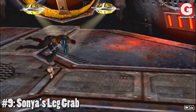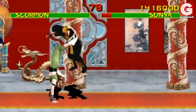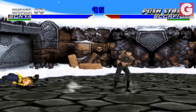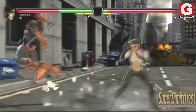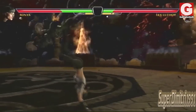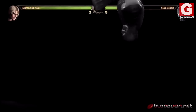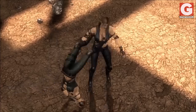Number 9: Sonya's Leg Grab. This move is very simple, but very effective. Sonya does a handstand and grabs her opponents with her feet, then slams them hard onto the ground behind her. Her mastery of this move is so perfect that she's able to perform it even when her opponents are in the air. She executes this move in her X-Ray special move, and to rip her opponent's body apart in her fatality.